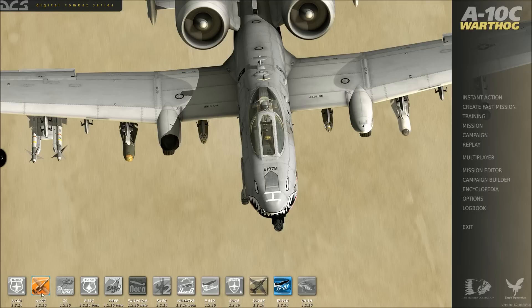However, the A-10C and all of these along the left side here are paid modules. You have to pay to own them. They are a little expensive, but they put a lot of detail into them. I've been messing around with this quite a bit now and I finally kind of learned how to fly the plane somewhat efficiently.